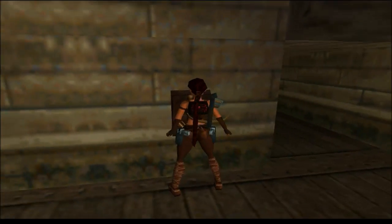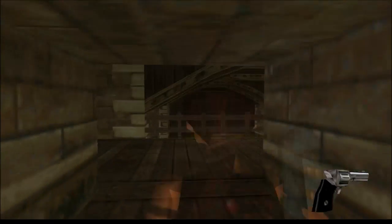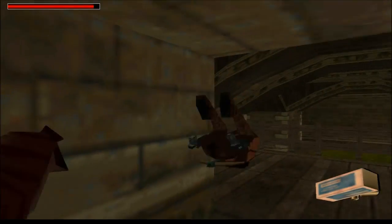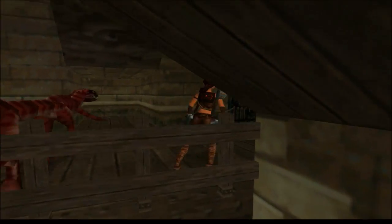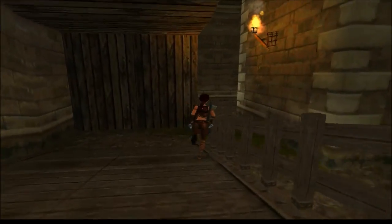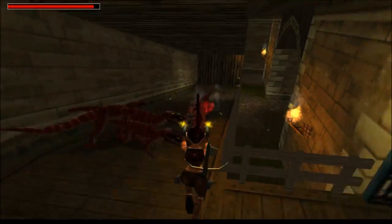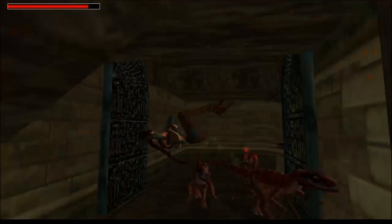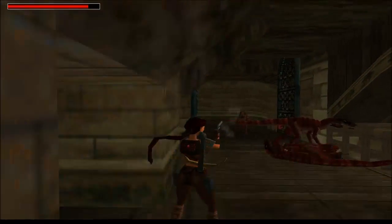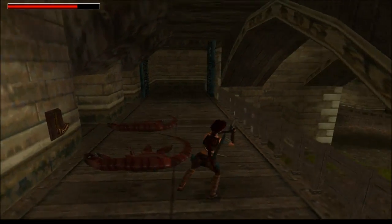We have just enough time to run in here and grab the revolver. And you can see there is some ammo. We can now use that to kill some of these Velociraptors. I'm just going to run — I'm just going to bait them around a bit. I'm going to get out the revolver and shoot them all. There you go.